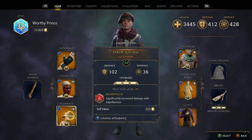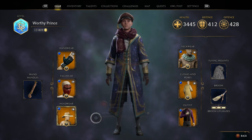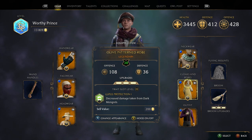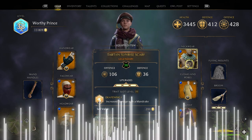You can see I've got one trait assigned to my hat - the Disarming level 3 - which significantly increases damage with Expelliarmus. It doesn't have to be a level 3 trait; it can be level 1 or level 2, whatever you've got, whether you're early game, mid game, or late game.